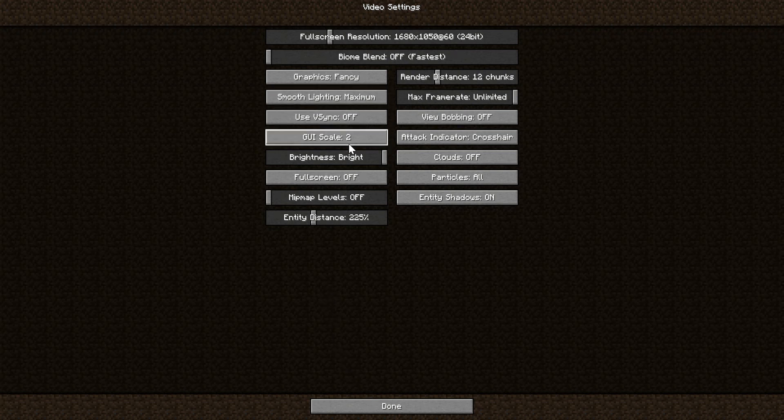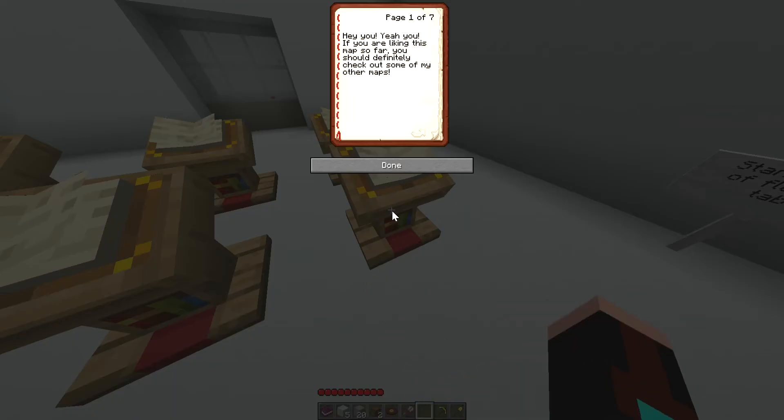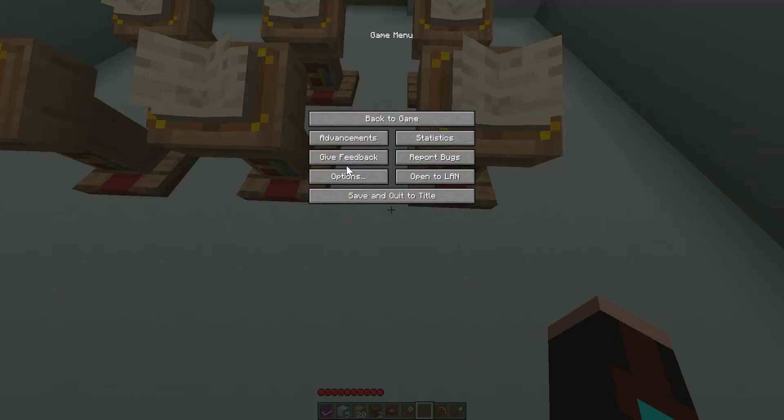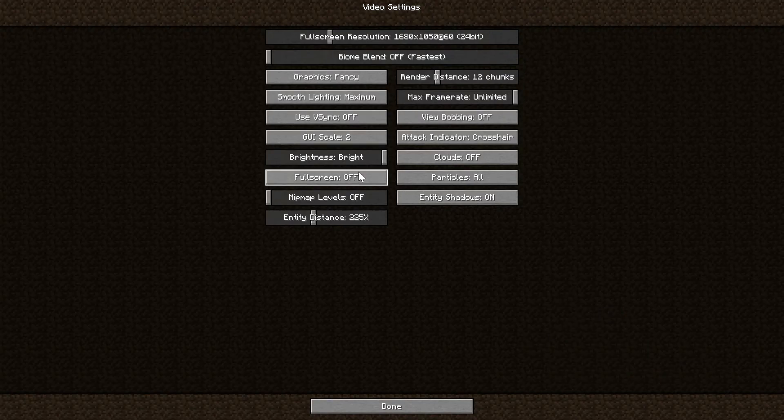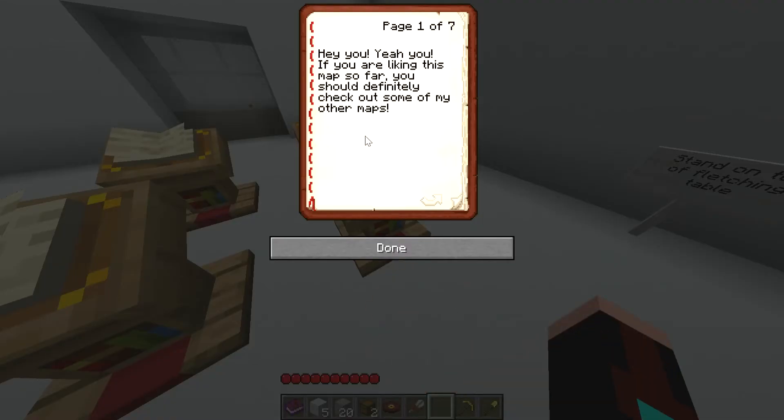I clicked GUI scale 2. Can I read this? Of course not. GUI scale 3? Oh, come on.